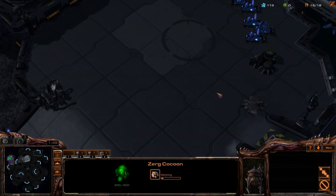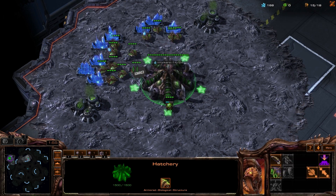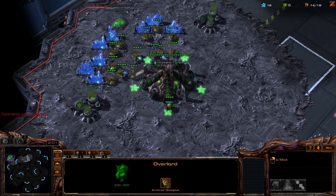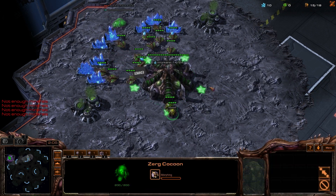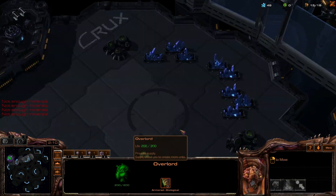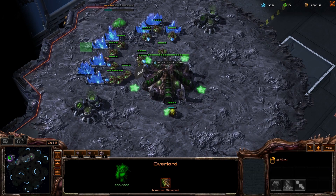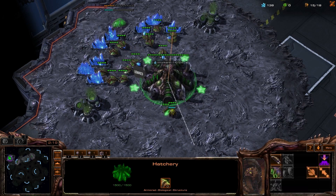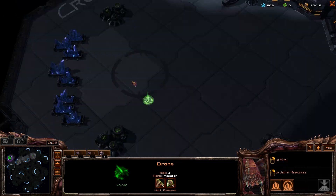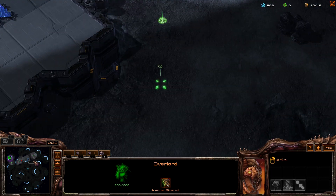Looks like my opponent has spawned in the top right corner, so it looks like the bottom half of the map will not really be used. Because I messed up in the early part of the game, I was going to go for a hatchery first but I'll just go for a pool first. A little bit safer right there, and I'm going to follow it up with a hatchery also at 15.